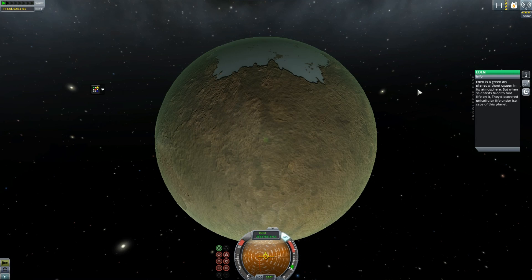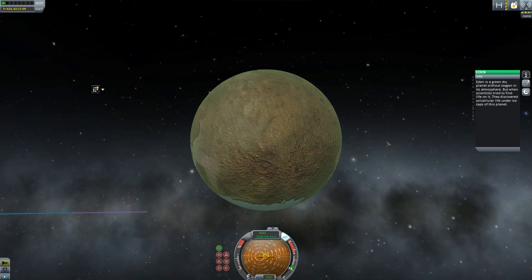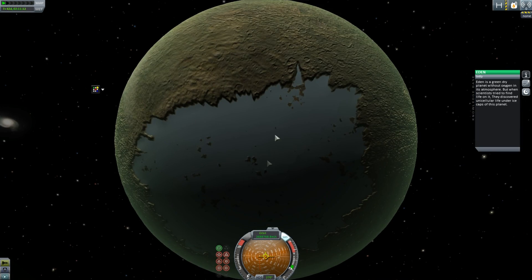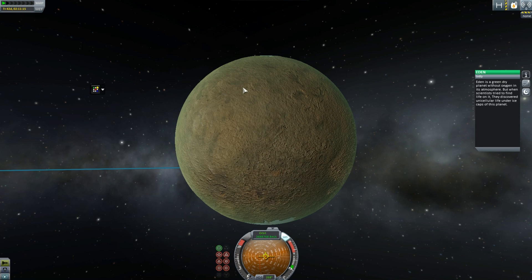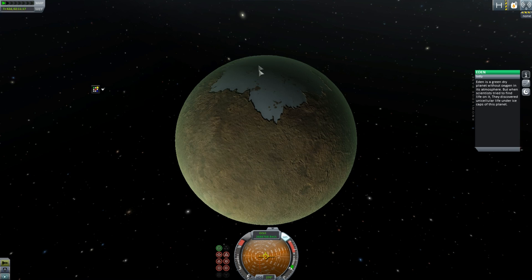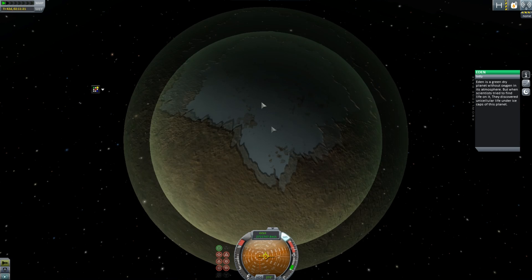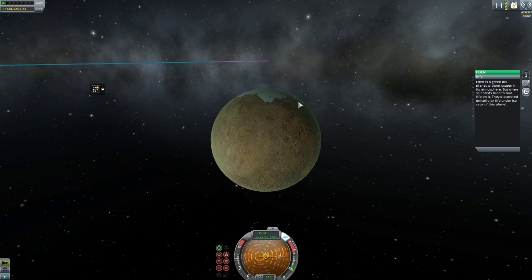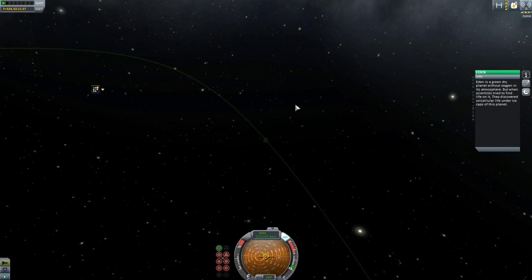Eden doesn't look that Eden-y. Eden is a green dry planet without oxygen in its atmosphere, but when scientists tried to find life on it, they discovered unicellular life under the ice caps of the planet. Interesting — almost kind of like Callisto, I believe, where they're planning on doing Callisto's skimmer mission. There's either that or Europa — there's possibly life under the ice.